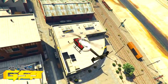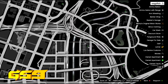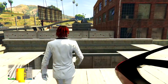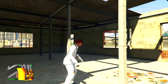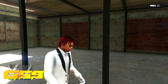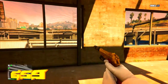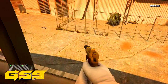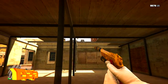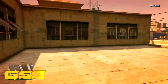Coming in at the number one spot on our list, we have this little abandoned apartment building — or warehouse, whatever you want to call it. I'm going to show you guys the location right here on screen. Make sure you come here with a helicopter, not a motorcycle, because this is only accessible by helicopter. Once you get to my location, come in here — this is a spot where you can actually jump on people and hide out if you have a bounty on you, cops are chasing you, or if you want to have a standoff with the cops.